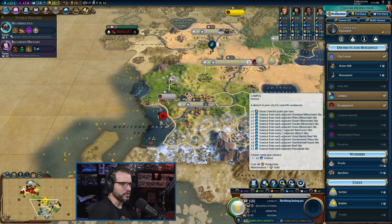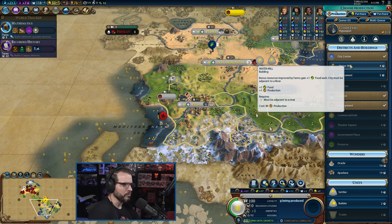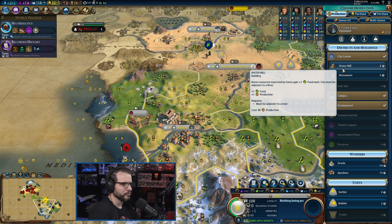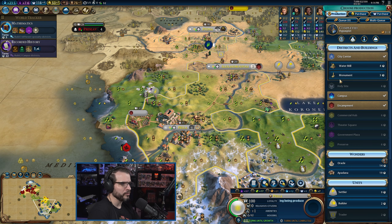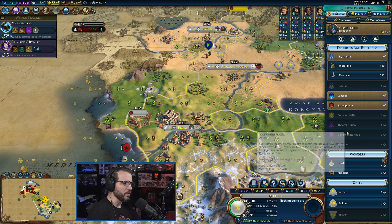Honestly, we just need a couple more units. It's going to hurt the gold but help the science, since units give us science at this point. I don't have any bonus farms right now — a little bit of food and production will help us grow quicker. Also culture — I think I left culture off my list.